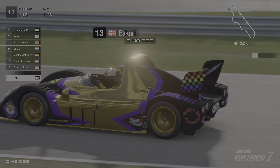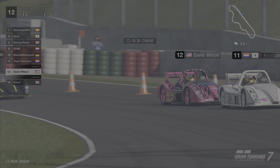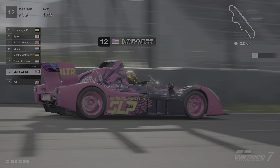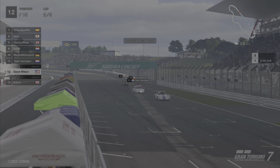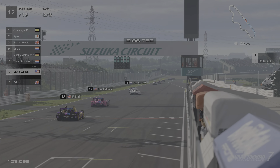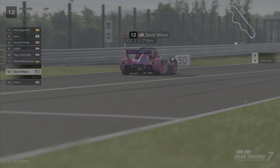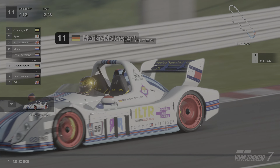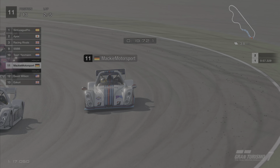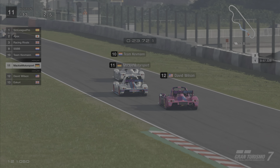The car upgrades for this race: Escuri and Player both have customisable LSDs; the David Wilson Classic Cars car and the ILTR car both have sports intercoolers. Tim Kevman got a high RPM turbocharger, Mackie Motorsport got a racing clutch and flywheel, SSBB got a low RPM turbocharger, Wooden Bash has got a racing silencer, Racing Rivals got a semi-racing silencer, Dark Knight got a racing intercooler, and Apex Racing took Nitrous. It was SLP who got the bonus pick — engine balance tuning and fully customisable computer.